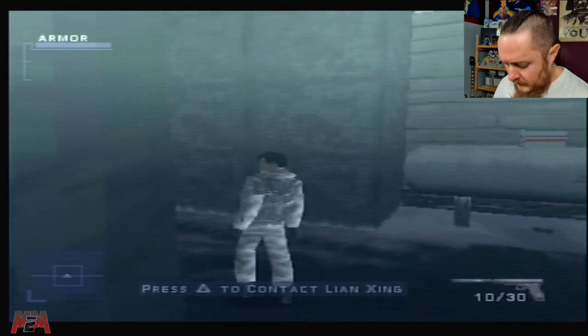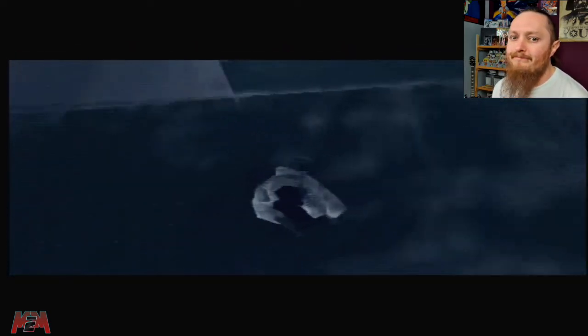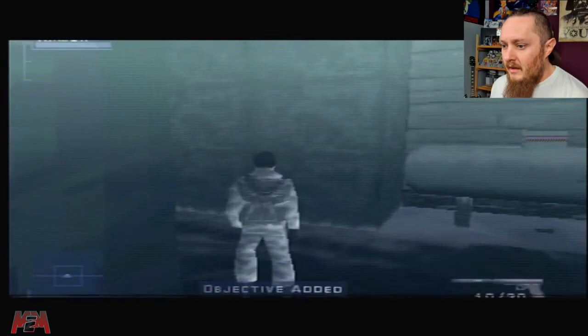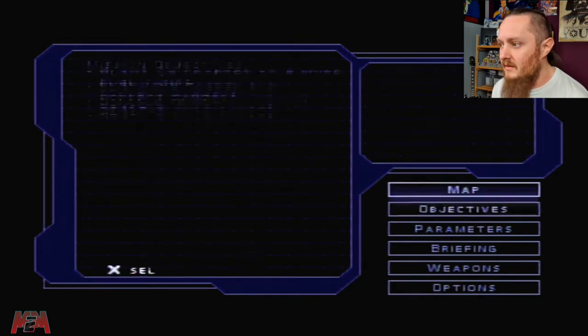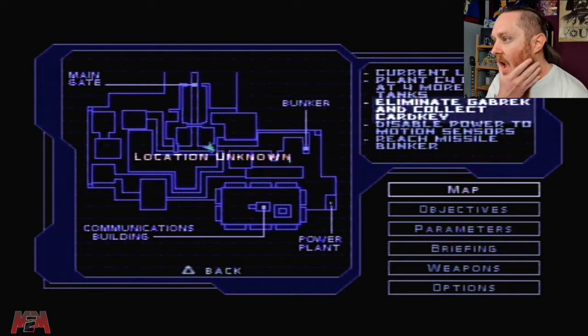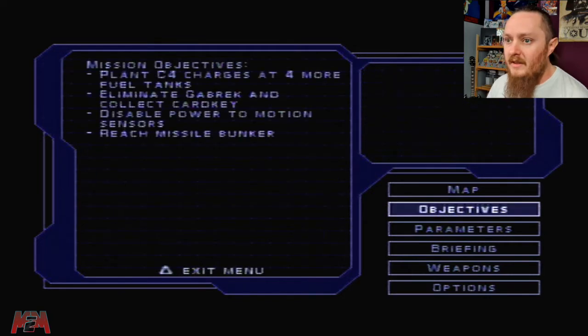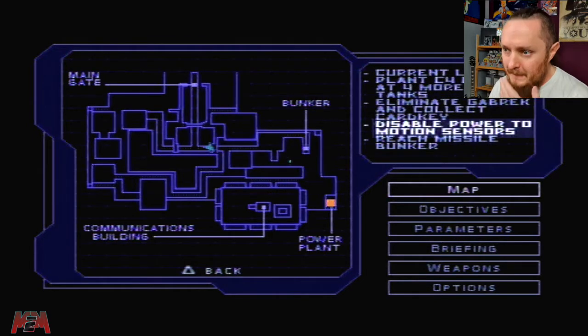Communicate with Leon. Gabe, intelligence briefings show the bunkers are guarded by motion sensors — you have to cut their power to get in. Where's the substation? Half a click southeast from your present position — check your stat map. Objective added. Okay, dispose power to motion sensors — I feel like that's what I should do first.